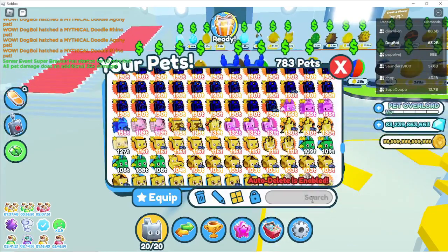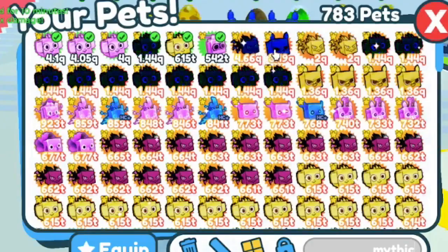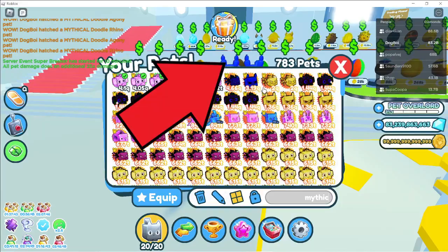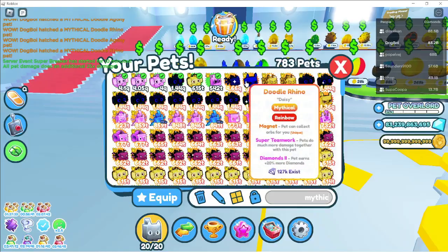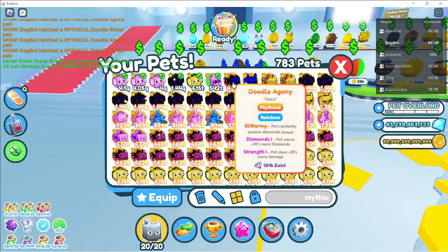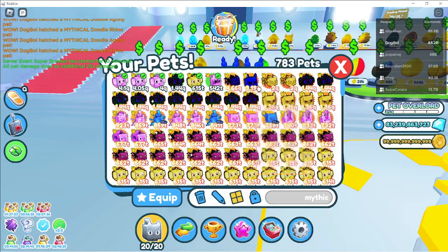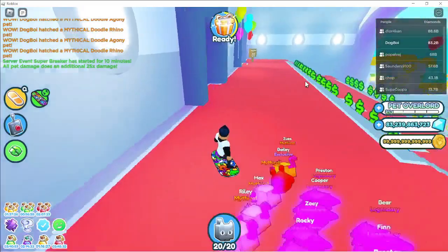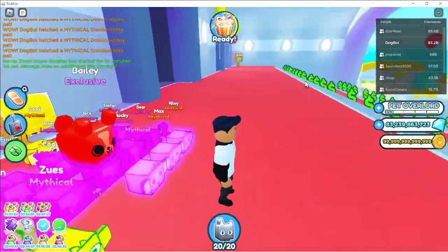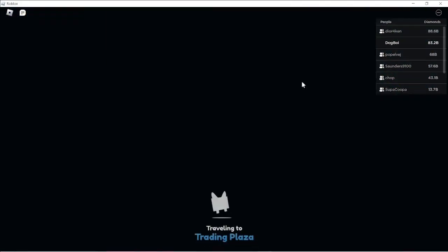Let's take a look at what pets we got. First we're going to search up mythical - we got a four quadrillion mythical and a three quadrillion, two quadrillion, and another two quadrillion. I'll definitely make this dark matter for another video. Only 184,000 exist and that might even be normal variant combined with rainbow and golden. So we're going to go to the trading plaza and see if anyone can offer for this.